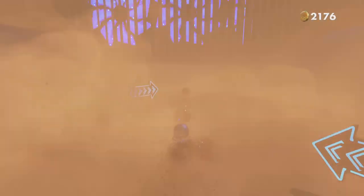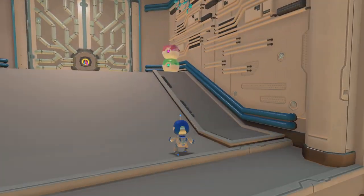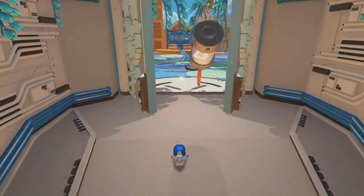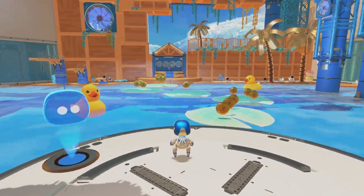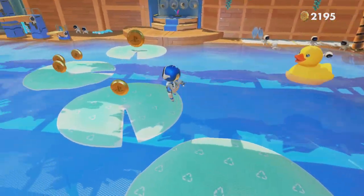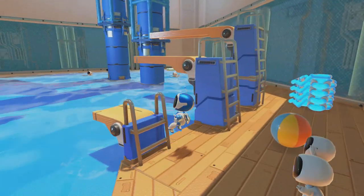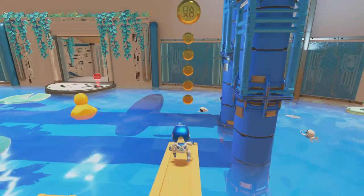Get through this dust storm — sand storm, cooling storm, snow storm, whatever you want to call that. I want to say it's a dust storm because it's brown. This area wasn't too difficult. You just come and grab the money on the leaves, come over here and jump on these, and it gives you some more money.